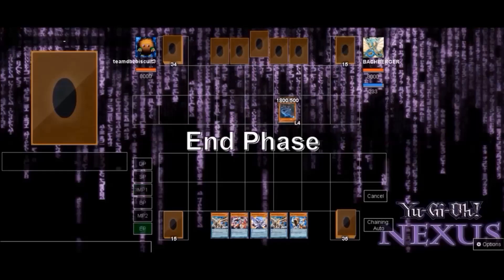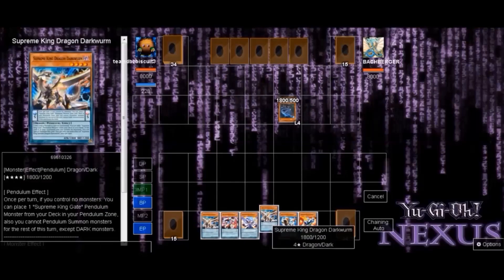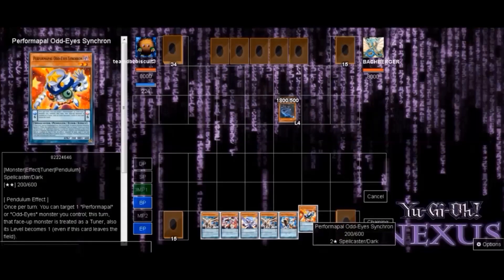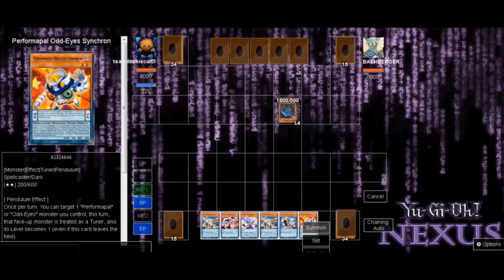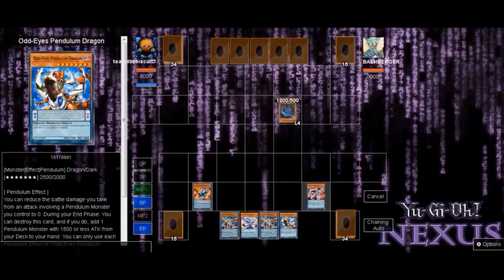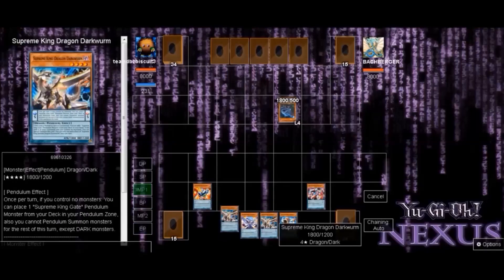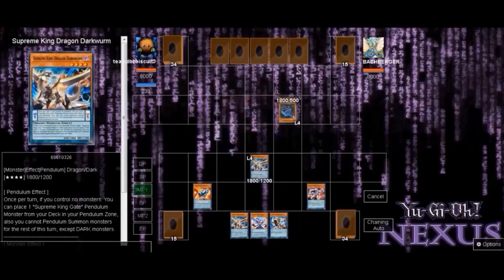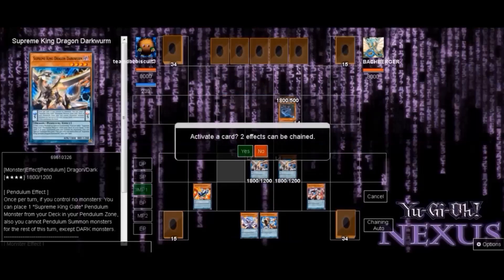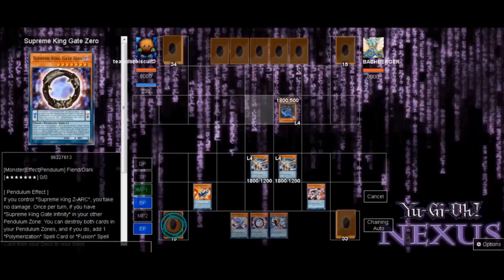In this second duel we're going against dinos and this is not a hand you want to see against dinos — it's a very poor hand with no searcher to get to one of your Arc Pendulum Dragons. Luckily he didn't go off on us. Looking at the hand it looks like trash, but I do see a way to make something work. We activate Odd-Eye Synchron, activate a low scale so we can at least pendulum summon and get some monsters on board — we pendulum summon both Darkworms to the field.